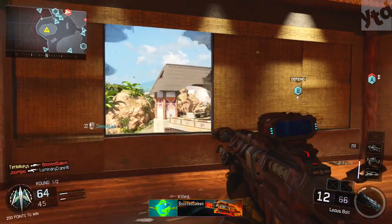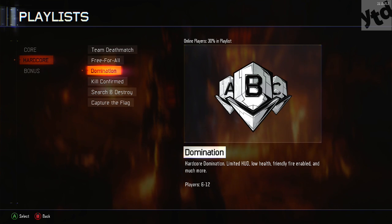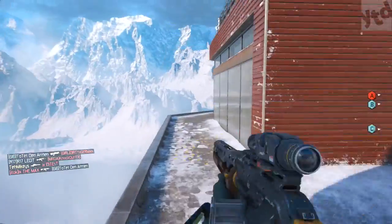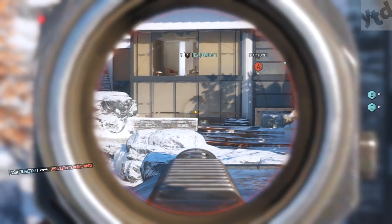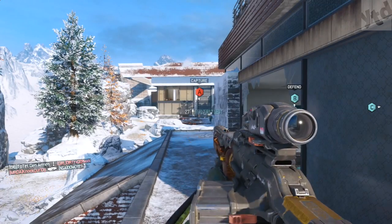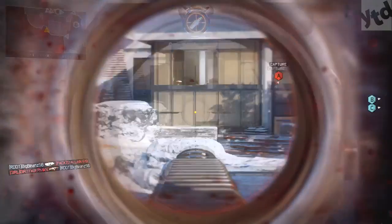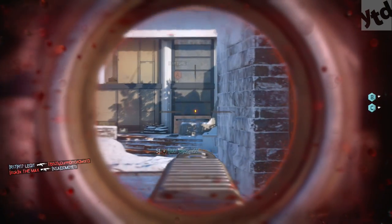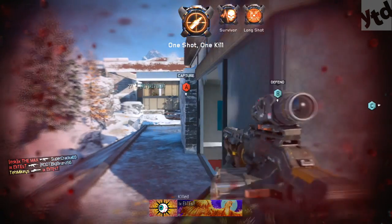Moving on to the first camo challenge — Ardent: get 10 long-shot medals. For the Dracon and P06, we're going to play hardcore domination and hang back overlooking the B-flag. This can be a little difficult on certain maps that don't have a long range of sight. Just find a spot where you can hang back as far as possible. You can also accomplish other challenges at the same time, like the Burnt camo.